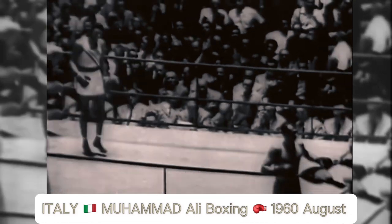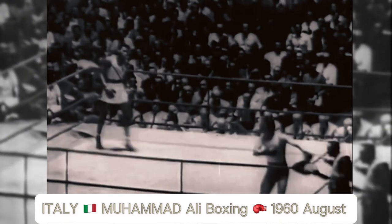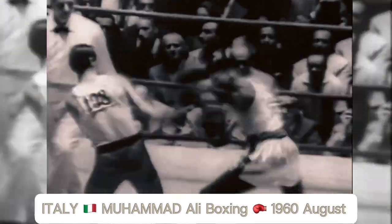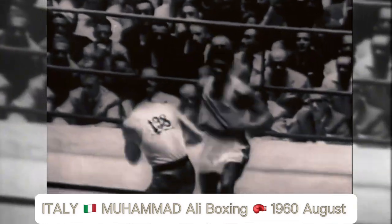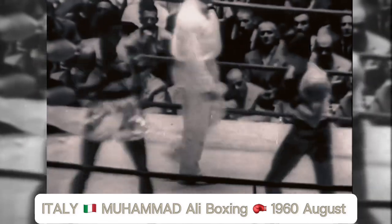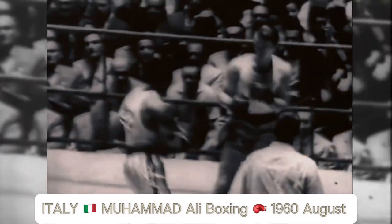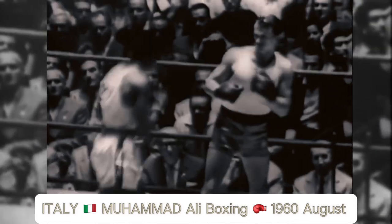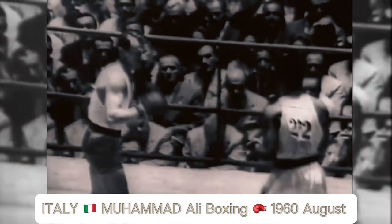The two fighters touch gloves as the fight is ready to begin. Cassius Clay of the United States comes out in the light heavyweight division. The Efrakowski opponent is in the ring. Clay goes right to work. Efrakowski's southpaw style has proven very difficult for his other opponents thus far. No one has been capable of penetrating Ziggy's defense without getting hit with a hard right jab and a stinging left cross.